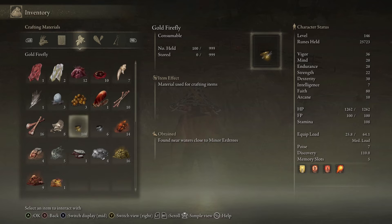Here's the inventory to show you I have 100 of them. If you're looking for the four-toed foul feet or anything else like that, hit the channel and look at the location guides. Good luck, guys.